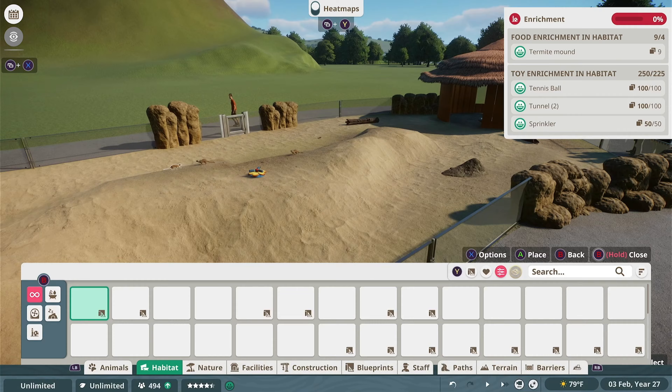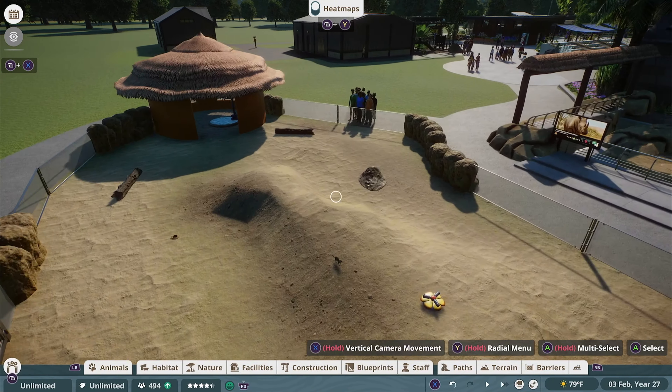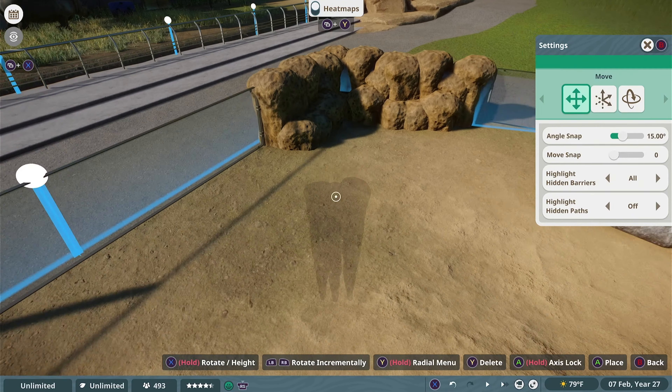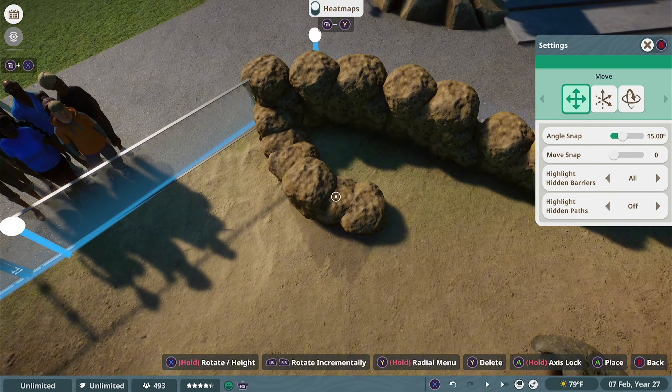The one detail I really liked that I added was actually placing a sprinkler on top of their mound — that would give the meerkats a reason to go up there, aside from looking out. The next major detail I wanted to furbish was the corners of the exhibit, which are typically transition periods between what guests are looking at in the zoo.